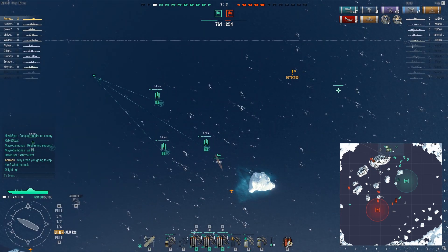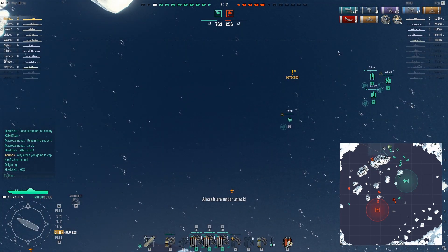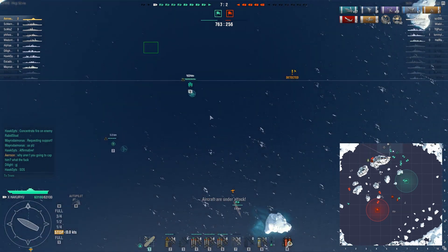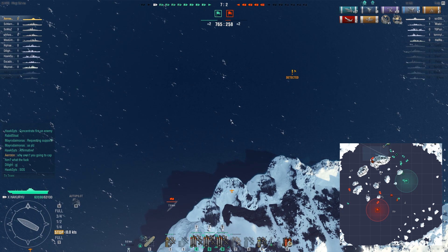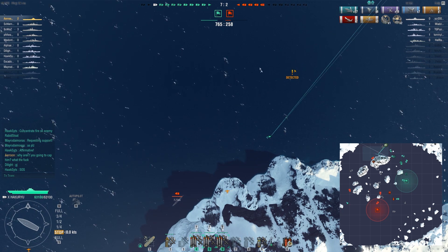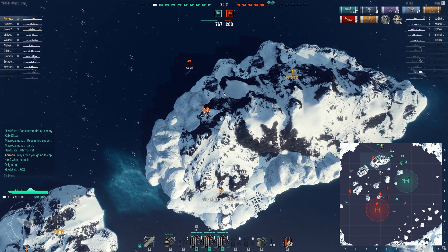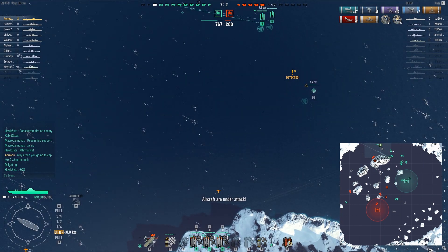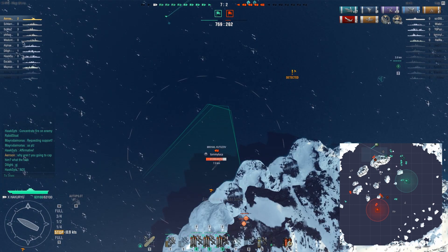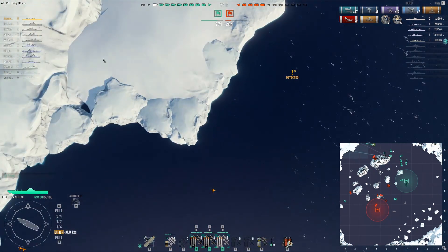I didn't actually notice how many ships there were around me. There's absolutely no way they're going to kill me. That guy could fire at me once he gets around the corner, but when he does that he has to contest all these battleships and the cruiser. Not to mention I also have dive bombers incoming, so I think this guy is going to rip.